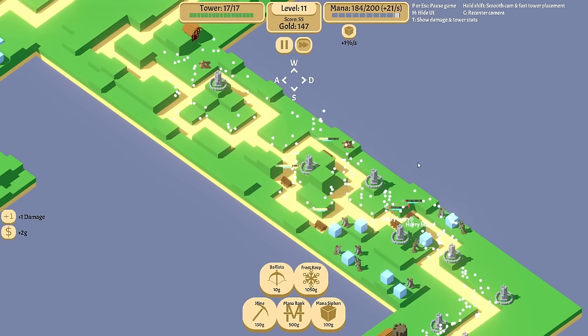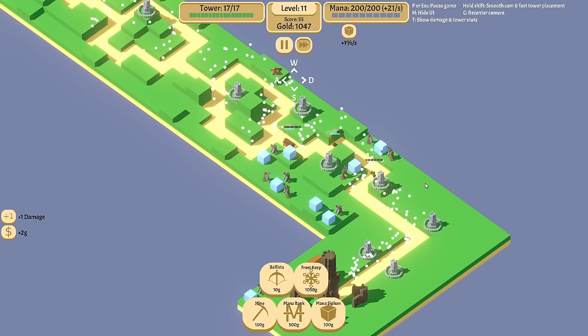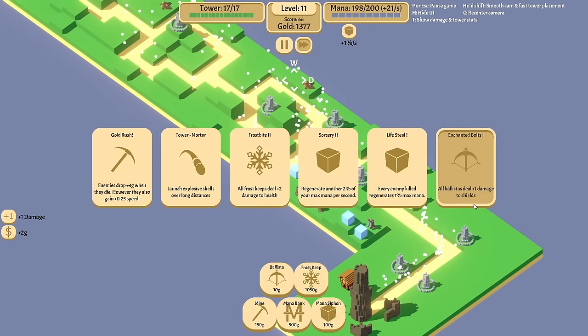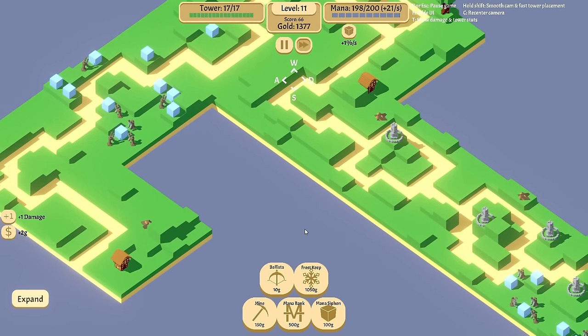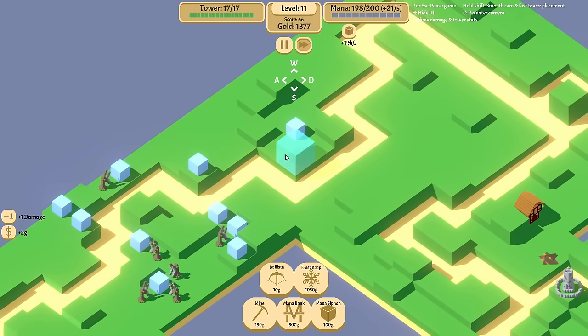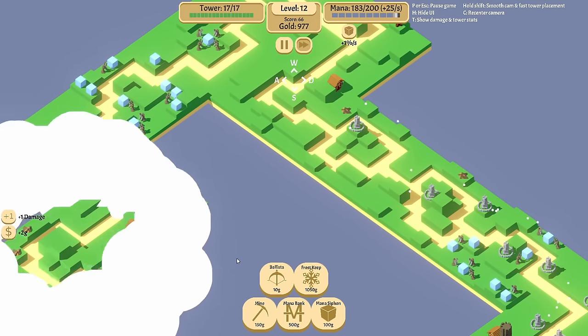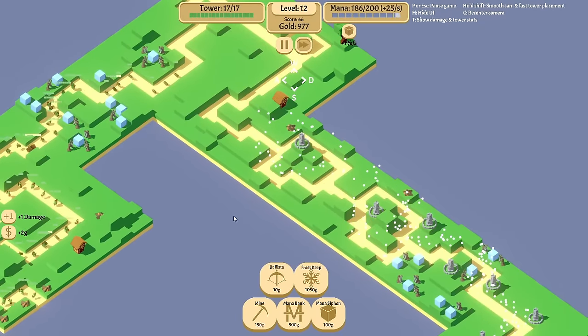We'll give it a little bit of armor. Those guys are quick when they come out — not quick enough. Extra damage to health, don't mind if I do. And a little bit of extra mana, don't mind if I do. We have a split up there, but that's fine.